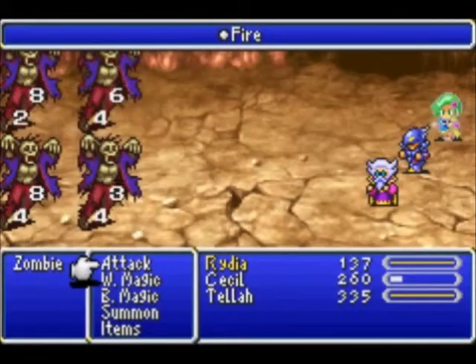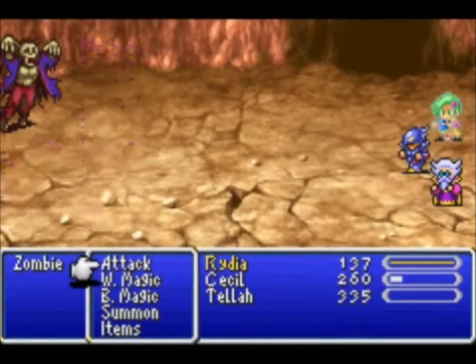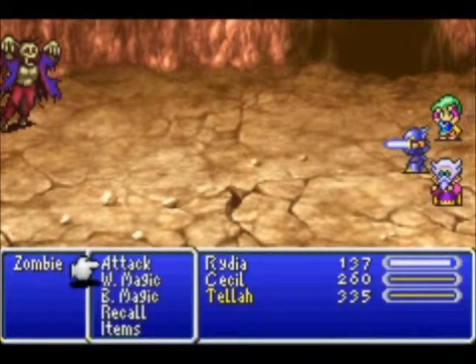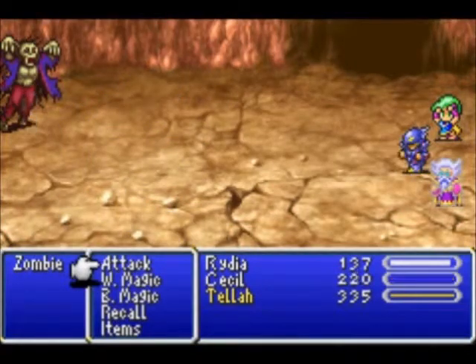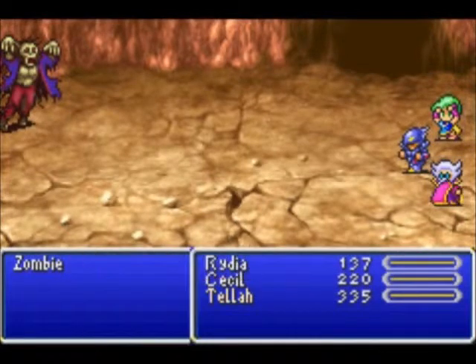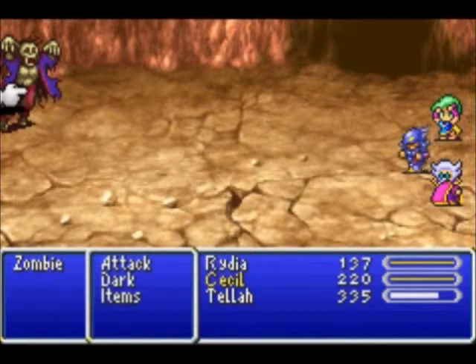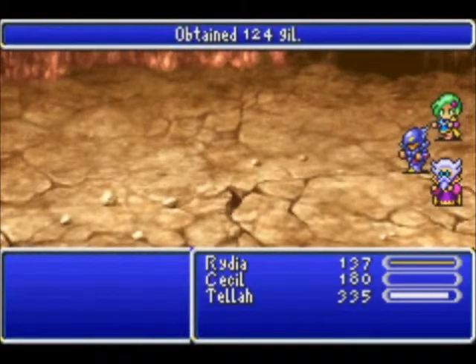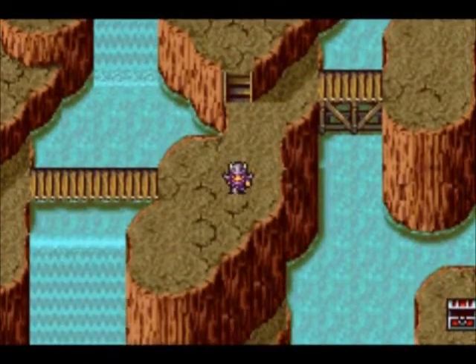Zombies will take one damage from Cecil's physical attack. You want to hit them with fire or cure — fire is better. However, if you use Cecil's Dark command, you can do around 10 damage to it. Still not really worth it because it takes around 40-50 HP away from Cecil, so he could die pretty quickly.